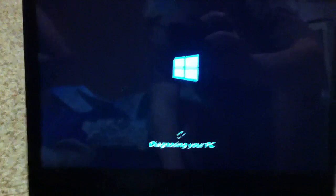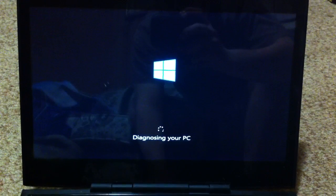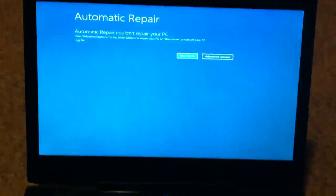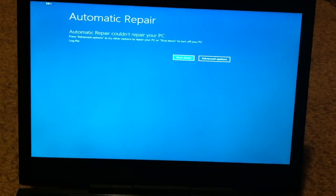Automatic Repair. Diagnose. Nothing. Couldn't repair your PC. Press Advanced Options to try other options to repair your PC.